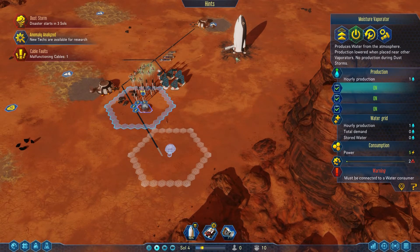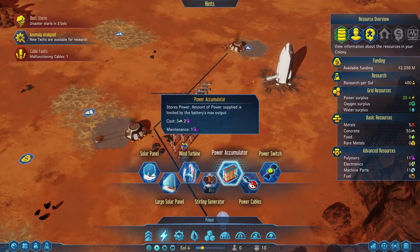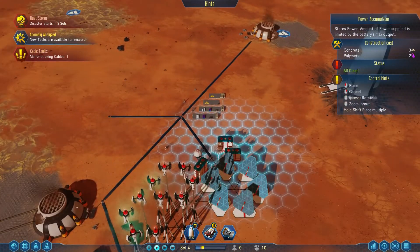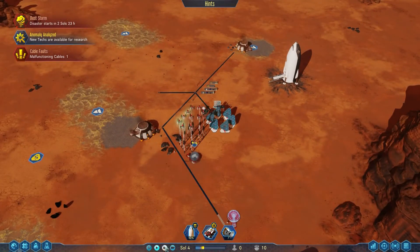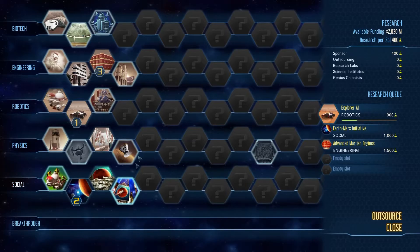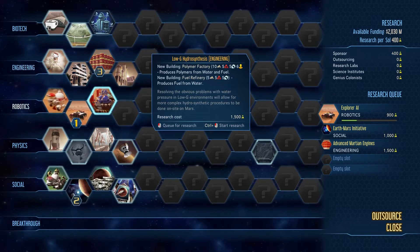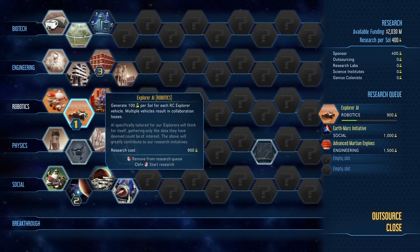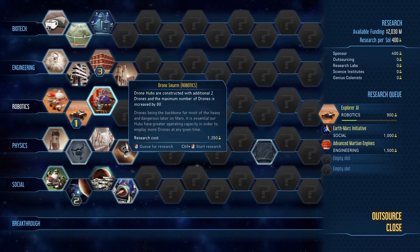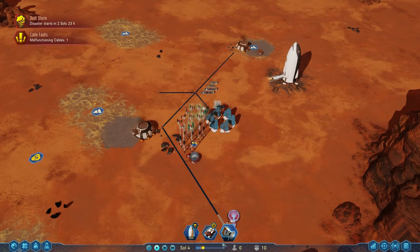These moisture evaporators take five power each, which is quite a lot, so we'll have to keep an eye on power. I'm tempted to build a couple more batteries — we'll start with one more. The anomaly has uncovered lots of techs: the MOXIE upgrade, the polymer factory, drone swarm, low G, and the more applicants on Earth tech. I'll still go for this tech first and get that drone hub down as soon as possible.